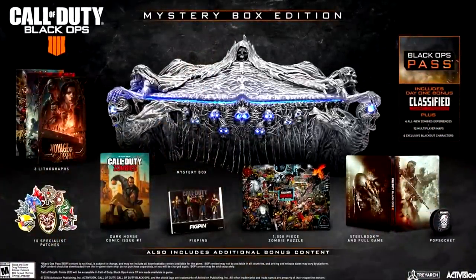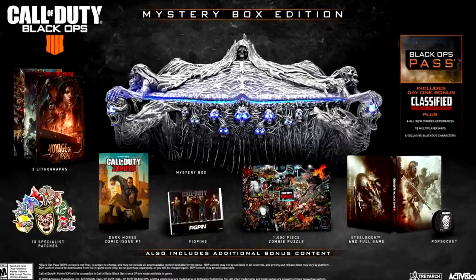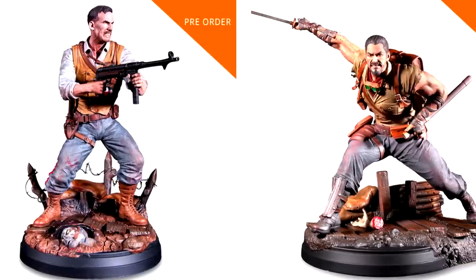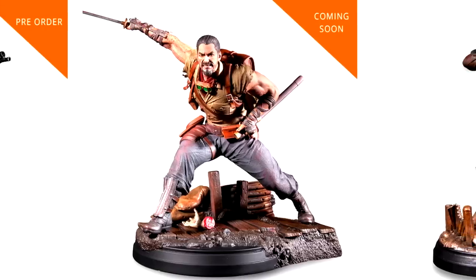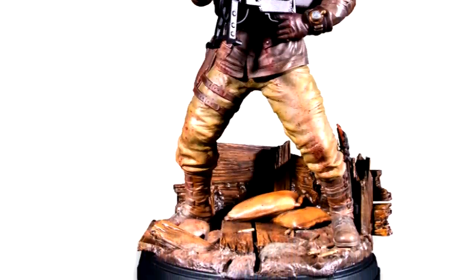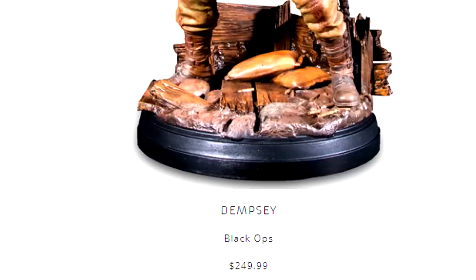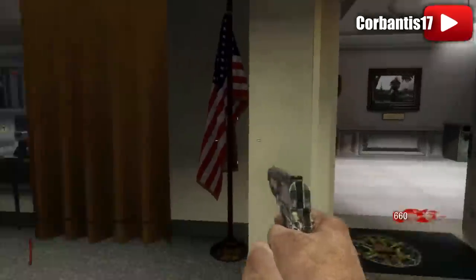The Mystery Box Edition of Black Ops 4 costs $200 and gives you everything you see on your screen right now. Lots of Zombies fans are super hyped about this and also pretty hyped about the new statues. These are pretty expensive, but they are hand-painted, limited edition, 14 inches tall, and feature a ton of detail. They are $250 each, which means if you want the full set, you're going to need to drop $1,000 — which is way too rich for my blood.